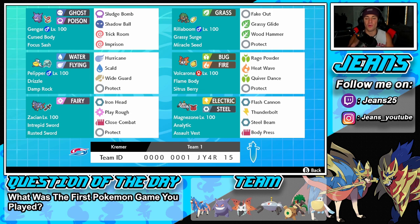Right next to Pelipper we got Volcarona, and I've been loving this Pokemon ever since series 10 came out. You can see more and more Volcarona and he's really really good all around, so I'm happy to use this Pokemon and maybe set him up with a Quiver Dance. He's rocking Flame Body as his ability, Citrus Berry as item, and a moveset of Rage Powder, Heat Wave, Quiver Dance, and Protect.